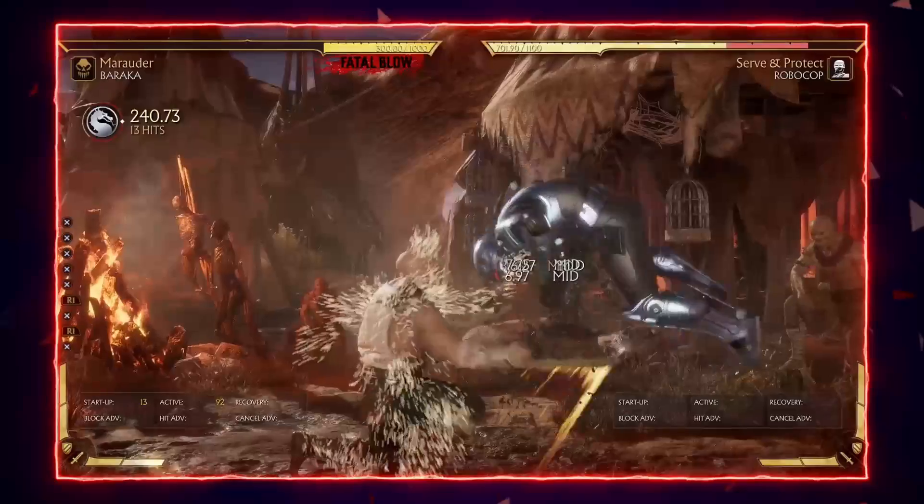Before we start with Baraka's strings, I want to explain tick throws — really important if you use Bloodlunch command grab. Usually a command grab done after a string on block whiffs and you get punished, but certain character-specific single attacks and strings let your command grab connect on block — these are called tick throws. The command grab can still be avoided if your opponent jumps, neutral ducks, or gets hit on the ground, but it's still a mixup option. Baraka's Bloodlunch probably has the most tick throws in the game: it ticks from every low poke — down 1, down 3, down 4 — and even extended down forward 1 and down forward 3 if you have Baraka Barrage.